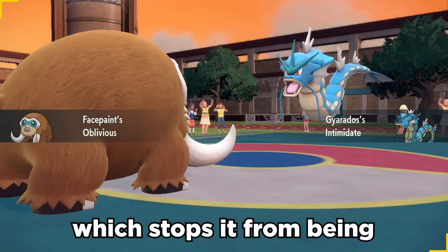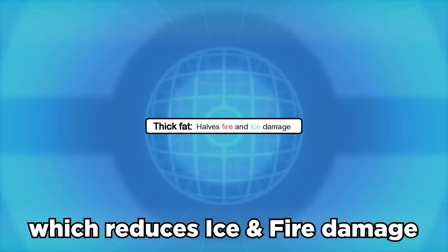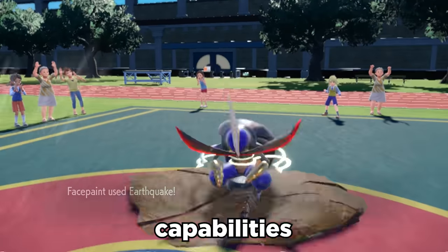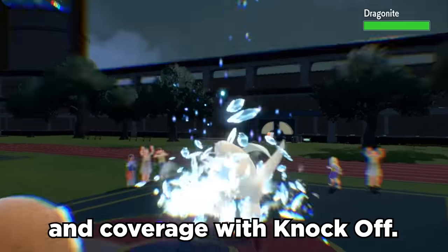It can run the ability Oblivious, which stops it from being intimidated by the opponent, or even Thick Fat, which reduces ice and fire damage by 50%. It has amazing offensive capabilities with dual STAB on Earthquake and Icicle Crash, and coverage with Knock Off.